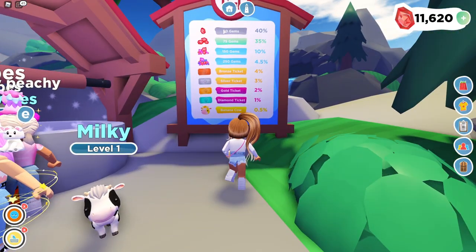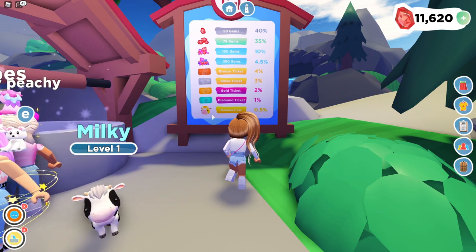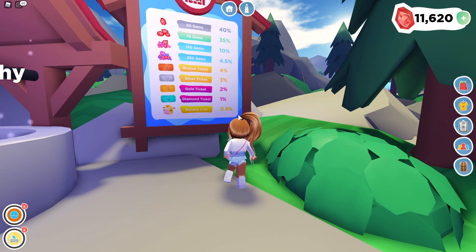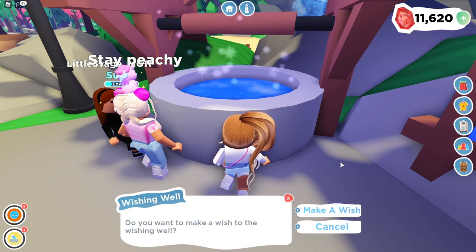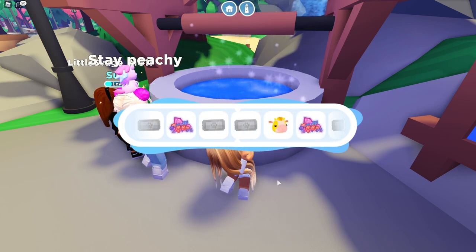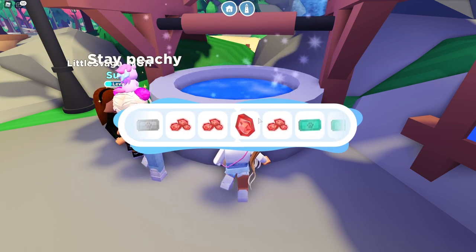You're most likely going to receive gems from the wishing well. You can also receive pet tickets and the new legendary banana cow, which is 0.5% — very rare. I have never gotten one before, though I was really close. You have like a 40% chance of getting 50 gems, 35% of getting 75, and so on. I haven't done this today yet, so I'll show you quickly — it's like a little spinning game. And yes, I received 50 gems!